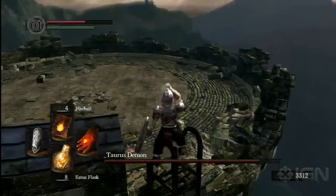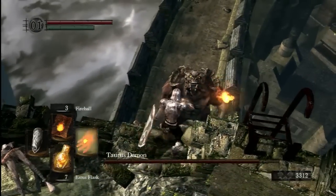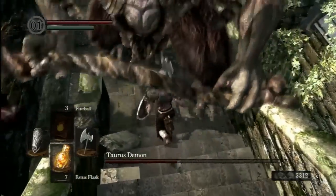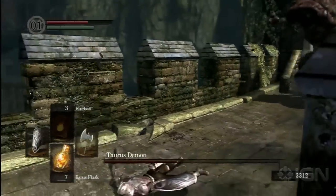Once I get up here, I take a drink right away and I have my fire ready. I throw some fire on him and then jump down with my axe — a plunge attack. Now that takes off a ton of health, same tactics that we used on that intro demon. We are now using it on the Taurus Demon.